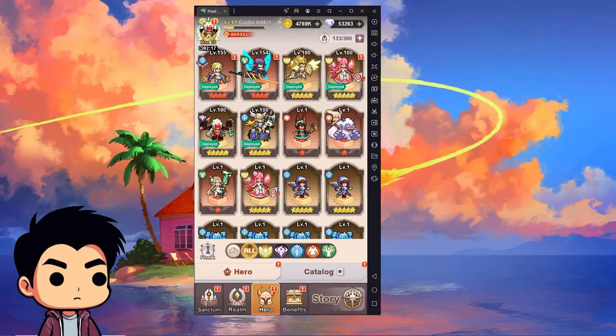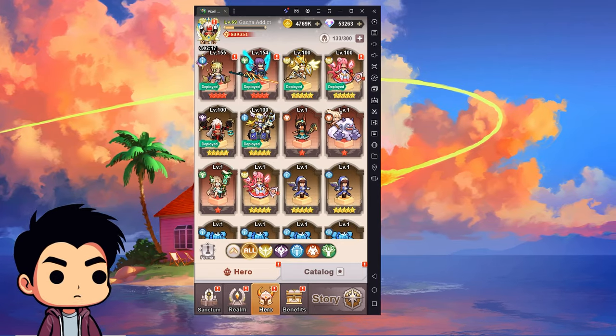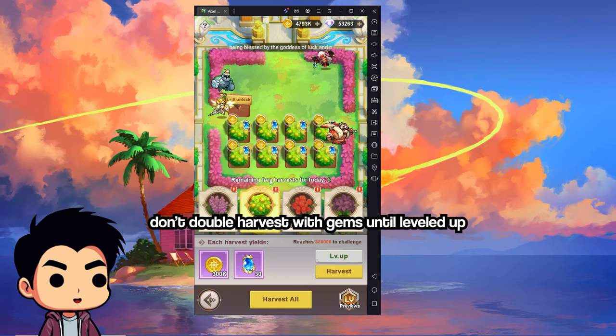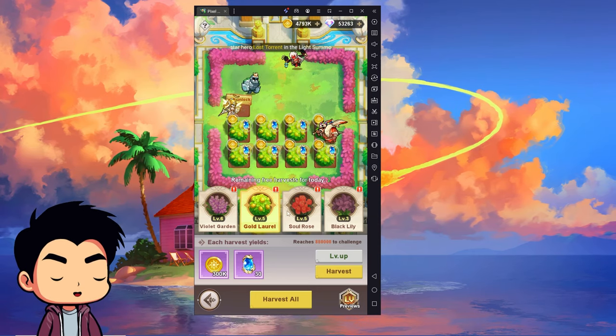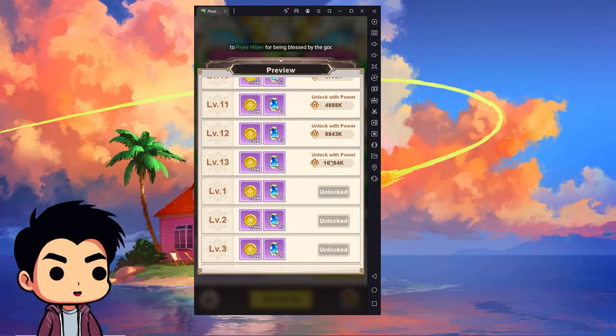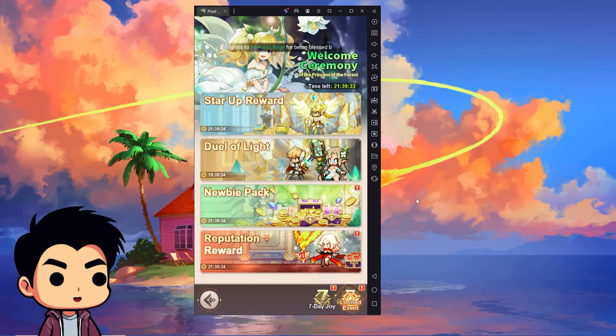Make sure you're using your resources wisely and always check the Discord if you have questions. Other players have opinions on using gems to re-harvest — don't do that until you've maxed out your levels, because once you hit max level you get more rewards.